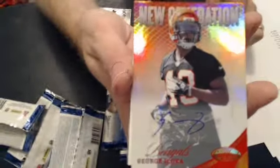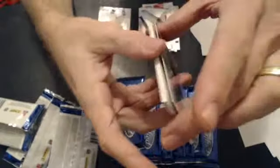Double base. We got an Aloka Rookie Auto for Cincinnati. Now we'll go to Chris too. Wow — check the first three.